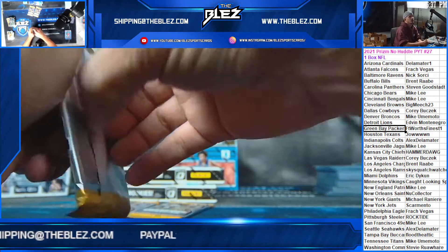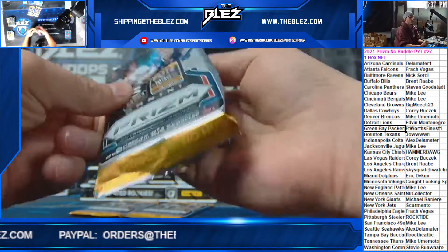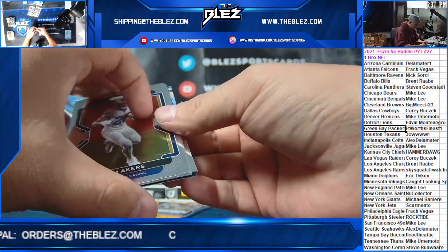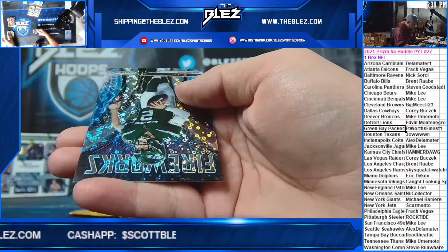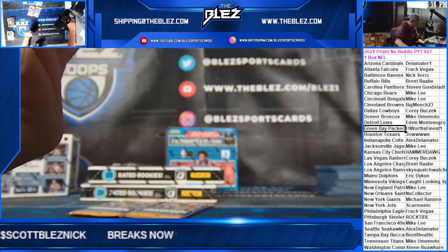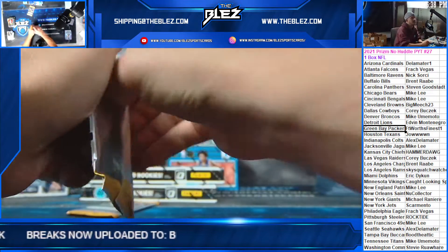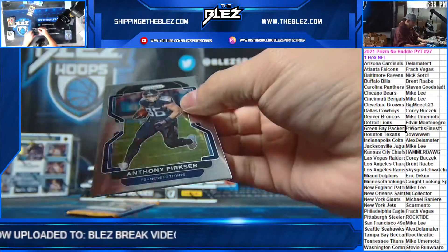So did anybody say that? Are we up to thirty? No one said Elijah Moore but I feel like somebody should have guessed him. There we go — Moore. So you got the variation of Zach Wilson and Elijah Moore gold auto on the kill — that's insane! Nice work, nice work. We're definitely gonna run some of these back.